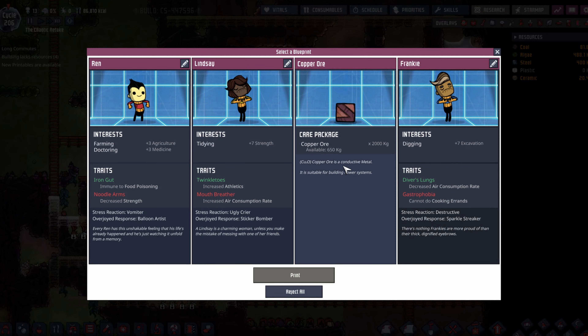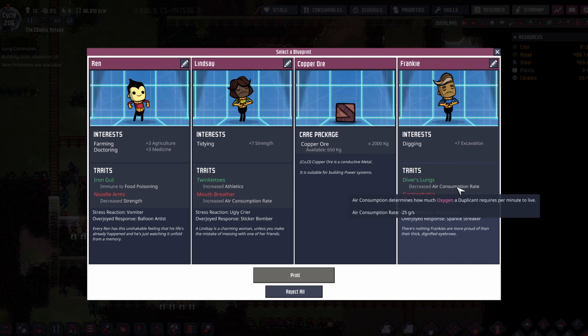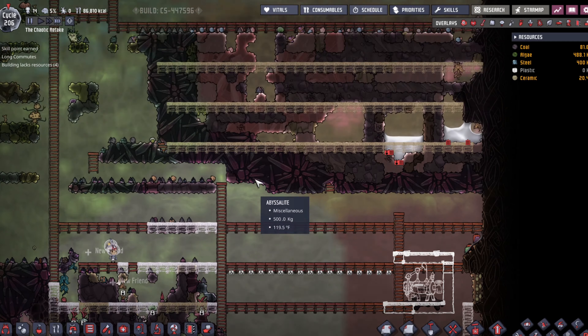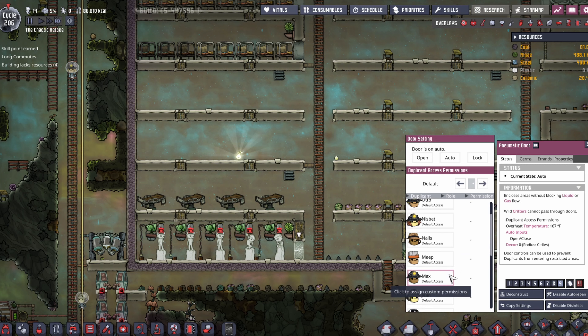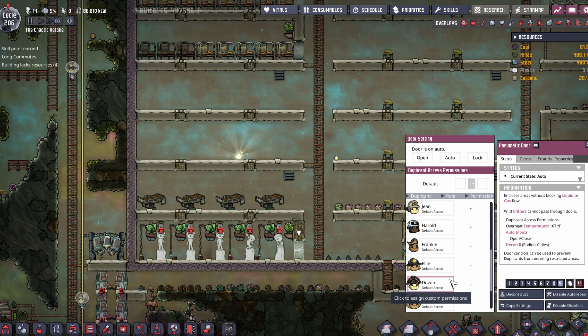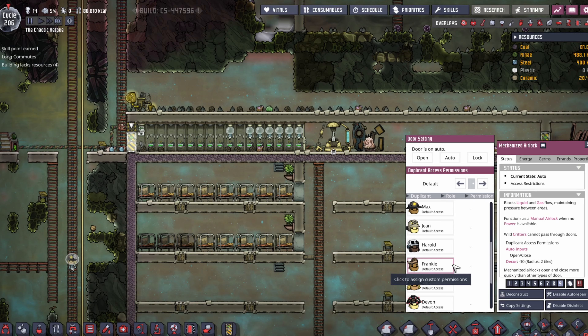Let's check out our new printable, see if there's anybody really good in there. This wouldn't be terrible. Oh, but a digger! Oh yeah, yeah, yeah. Frankie — we're taking Frankie. Alright, so Frankie can come in and out. Default access would be everybody off. Frankie is going to be able to go in and out, but Frankie is not going to be able to leave from here though.